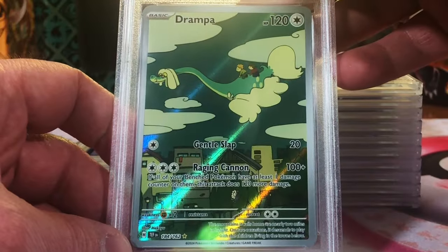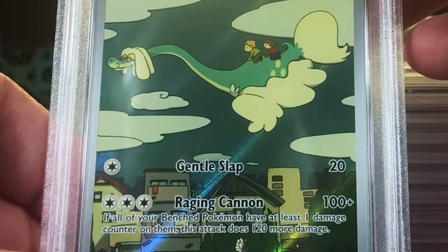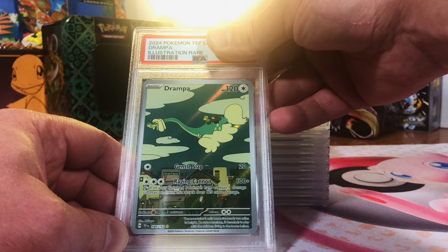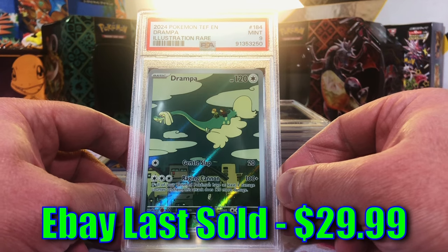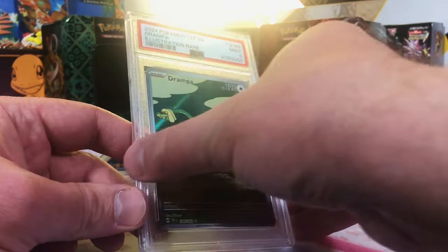Drampa Illustration Rare from Temporal Forces. Love this Drampa — it's Studio Ghibli meets Never Ending Story. Great artwork. Probably a 9. Mint 9. Loving that. Man, we only got one 8; the rest are 9s and 10s. Let's keep the streak going.